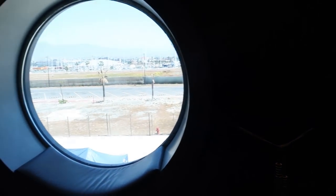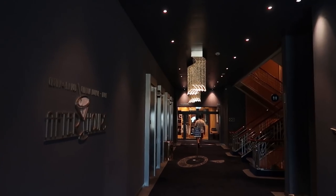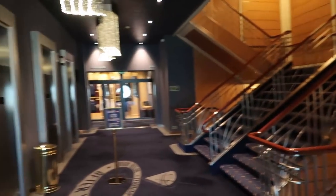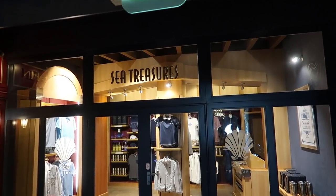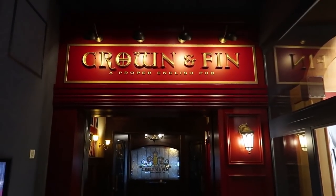Before leaving Cadillac Lounge, this is where the larger portholes are that you can sit in. Heading towards Crown & Fin Pub and Azure, we pass the bathrooms just outside the forward elevators on level three. There's a gift shop called Sea Treasures. To the left is Crown & Fin Pub, to the right is Azure.